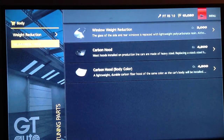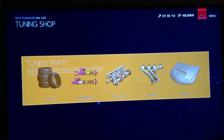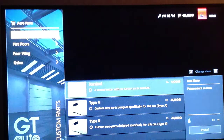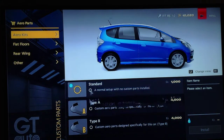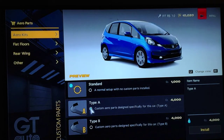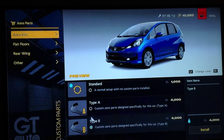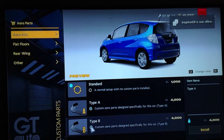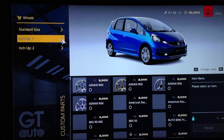On the body, everything else is basically the same. Now here's the aero parts. I noticed you can add lips to the cars — I thought that was pretty cool. I'm not sure if you can add it to all cars, but right on the Fit you could. There's a Type A lip and a Type B lip. The Type B lip adds a diffuser to the back — I don't know if you guys can see it, but it does add a diffuser.